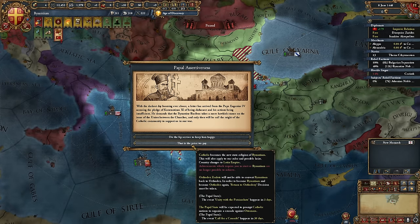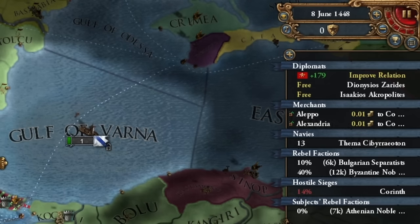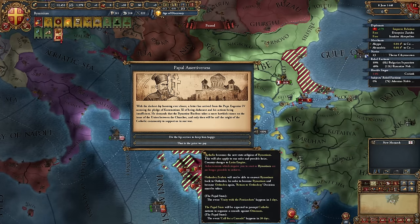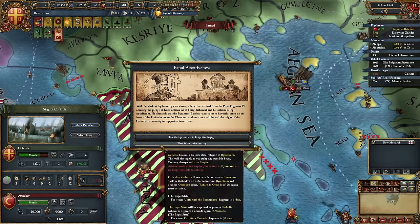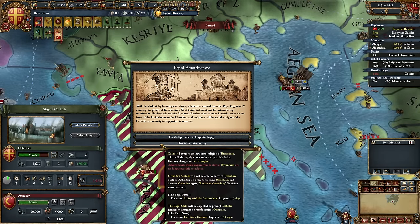If you want to go down, reject the proposal. But if you want to survive, I suggest you agree to the union — or rather, become the Latin Empire. You'll change your faith, but don't worry, we'll have a chance to return to Orthodoxy because we have the 'Return to Orthodoxy' decision. Remember, this path disables the possibility of obtaining achievements for Byzantium. Let's hope this fortress doesn't crumble within 30 days.